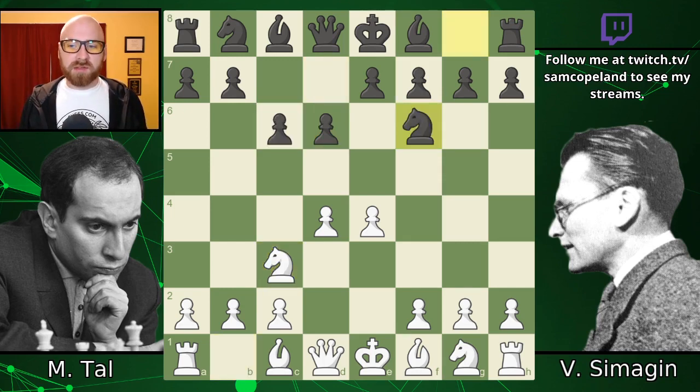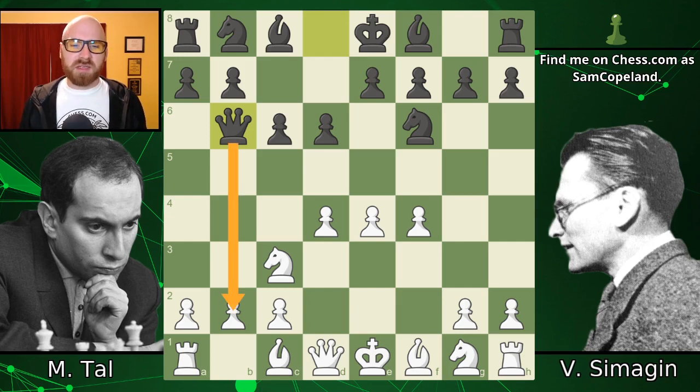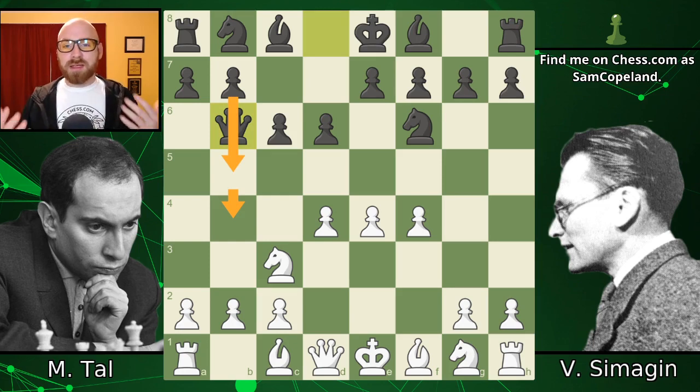So he tries C6 and D6, and let's see what happens. Knight C3, Knight F6, F4, and Queen B6. This also feels like some kind of mouse slip. Queen A5 makes a lot more sense than Queen B6. I just don't know how you're trying to get counterplay here. You're attacking these points, but they're really secure. What is the Queen doing on B6? I'd rather the Queen not be there so I could maybe try something with B5 and B4 — people do that in the modern defense.